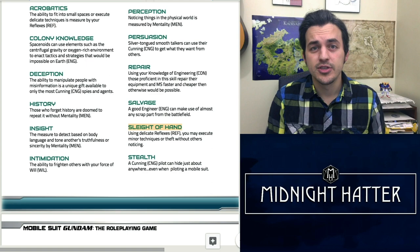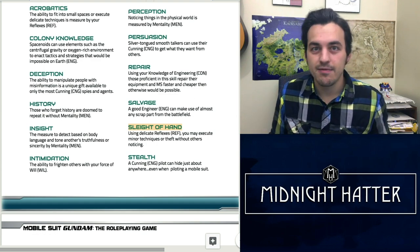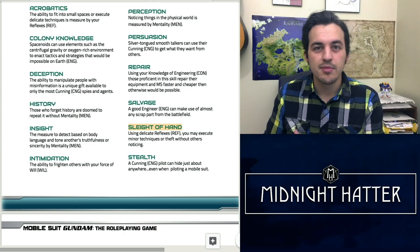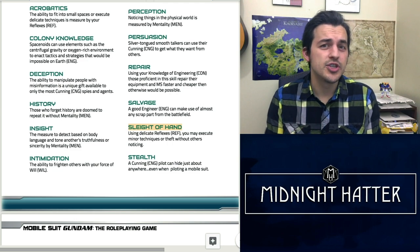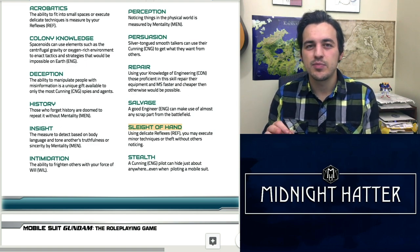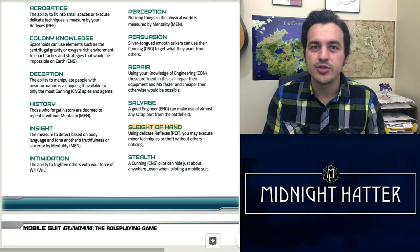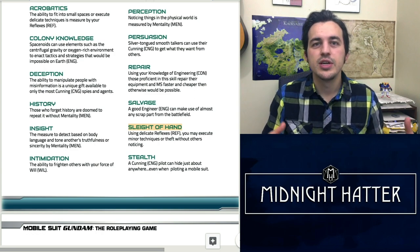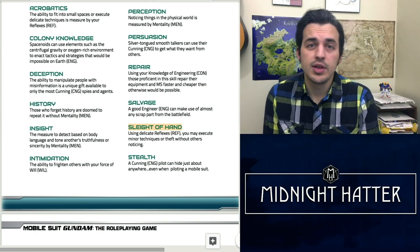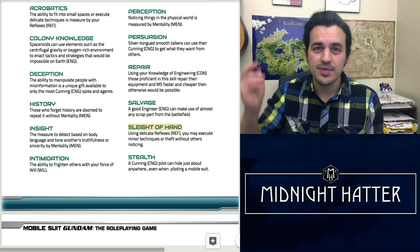The Repair skill stands in for the Medicine check — it's your ability to repair your own or an ally's mobile suit while in the field. You can't heal armor points doing this, but it's a way of stabilizing a mobile suit so it doesn't detonate on you. The Salvage skill is similar to Investigation, but where Investigation finds quest items, Salvage allows you to recycle parts from a busted mobile suit to strengthen your armory or save a suit as a backup. Sleight of Hand is another like-for-like D&D 5e skill, using your Dexterity and Finesse — your ability to pick someone's pocket without them noticing.